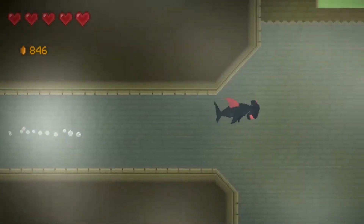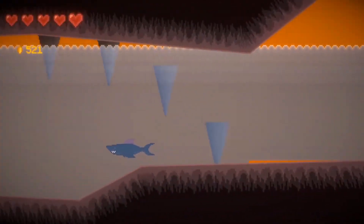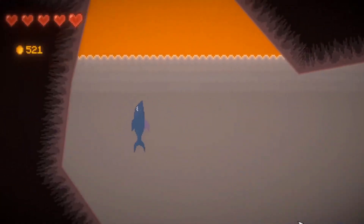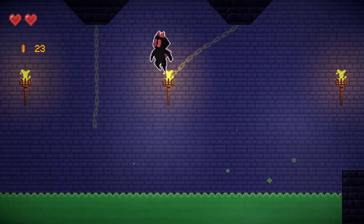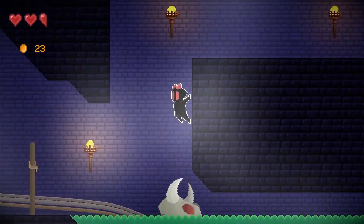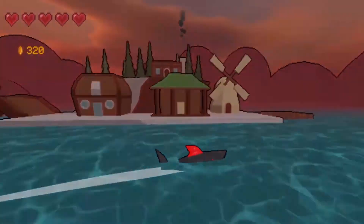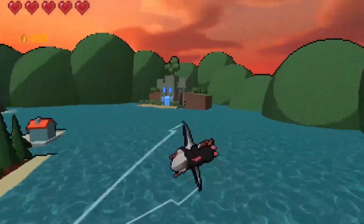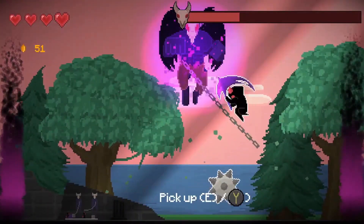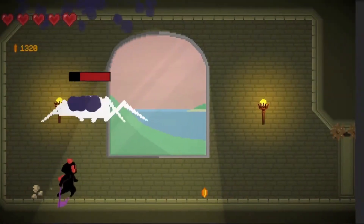Mackie's Adventure is a metroidvania with style. Transform between 3 different shark types to get through 3 different dungeons in the game. Each dungeon has a mini boss and an end boss, so make sure you sharpen those razor teeth. If you don't want to fight anymore, you can go and relax by playing some fishing, throwing darts, or even a game of pool — and that's what makes this game stand out even more from the crowd. Mackie's Adventure is available now and even has a demo you can try before you buy.